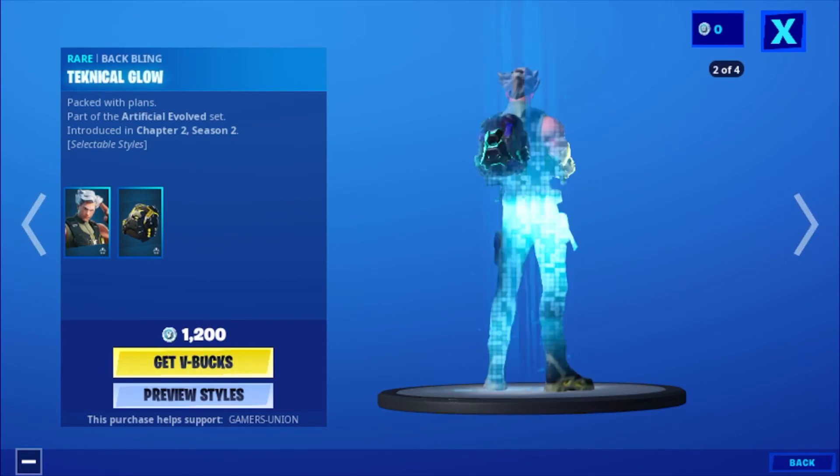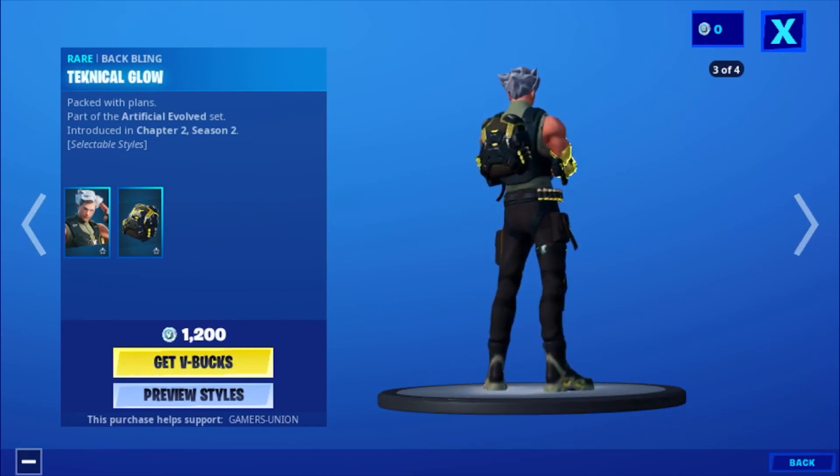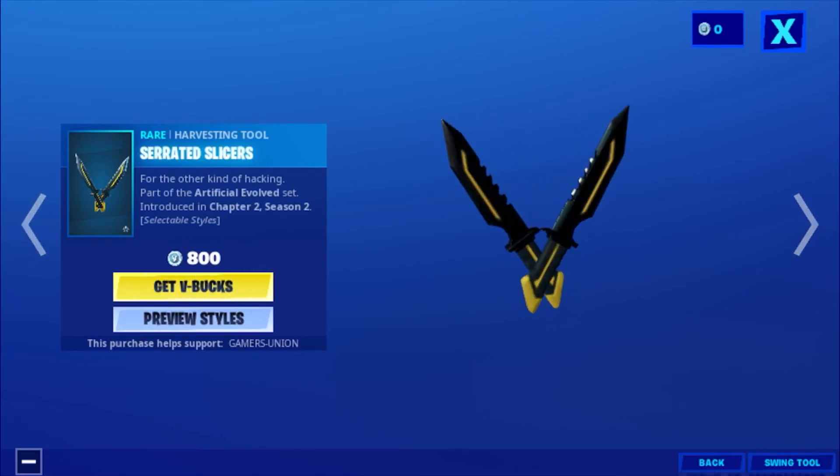Then we have the wrap Blackwing: 'Technical glow, packed with plans.' Part of the Artificial Evolve set, introduced in Chapter 2, Season 2. 800 V-Bucks.